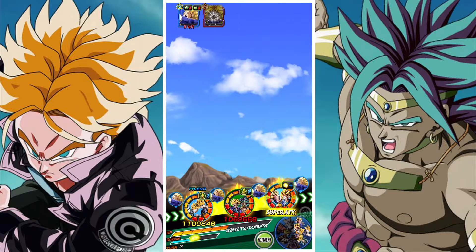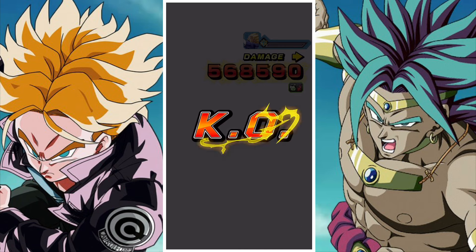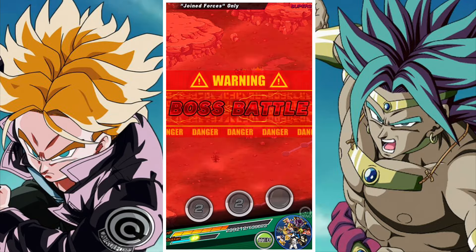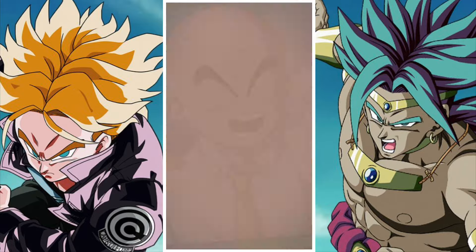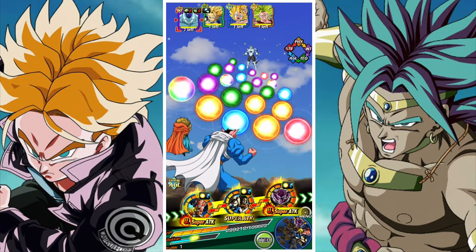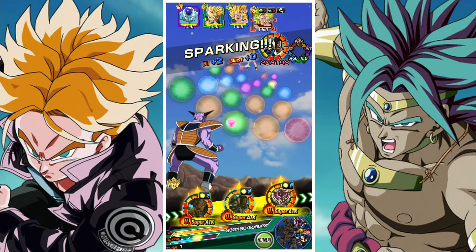Finally we have Super Saiyan Trunks and Broly — a relatively new unit that's a very nice solid pickup. They're a good damage dealer, they create rainbow orbs which is pretty good, and they have a high chance of a near critical hit. After their Super Attack, they're actually quite tanky with damage reduction going for them. They mesh decently with the AGL Goku and Vegeta as well, sharing a decent chunk of links, which enables them to run pretty well overall.